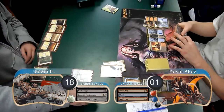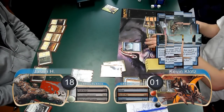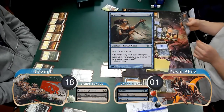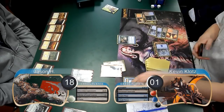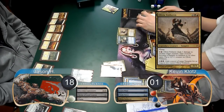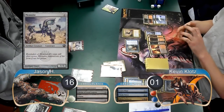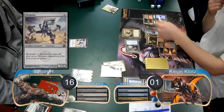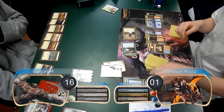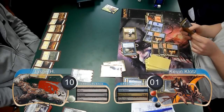Jason then drew a Porcelain Legionnaire and put it into play, so I flashed back my Devil's Play to kill it as well. Jason then attempted to resolve a Shrine of Loyal Legions, however I countered it and removed it from the game with a Dissipate. Then on my turn, I cast an Azure Mage. Jason then played land go, so at the end of his turn, I drew a card with my mage and flashed back a Think Twice to draw another card. I then cast an Olivia Voldaren and attacked with my mage for 2, dropping Jason to 16.